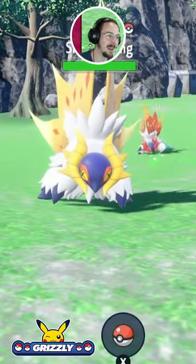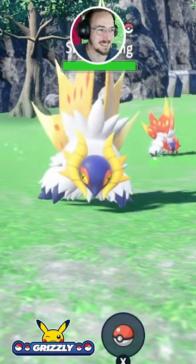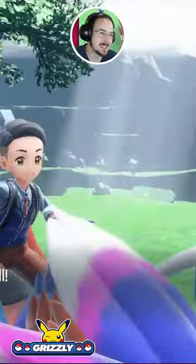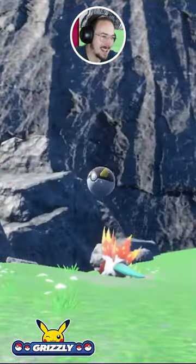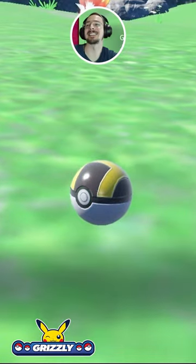Look at the sparkles, and in the background you can see the normal one. They both look so dope, but the shiny one is just absolutely fantastic — it looks so good. Okay, let's see if we can get it, let's see if it stays in the ball. Yes! Right away, we have the shiny Slither Wing right here.